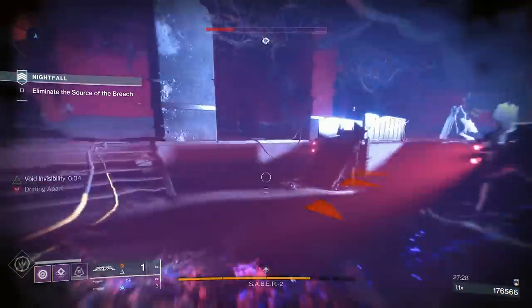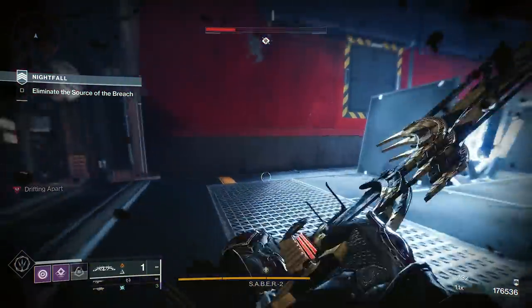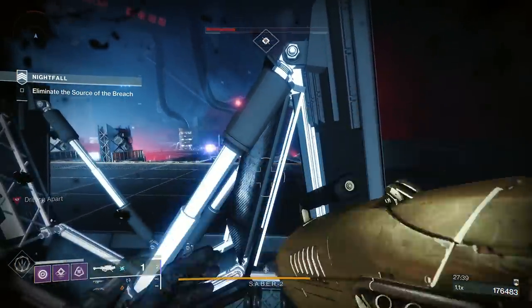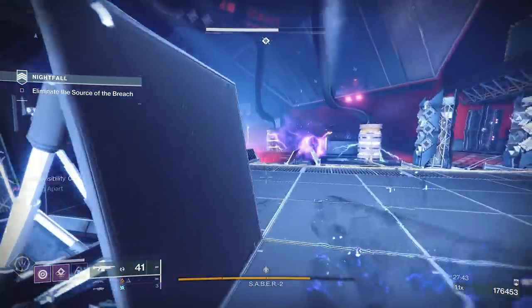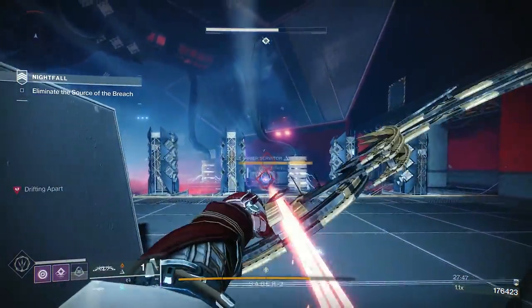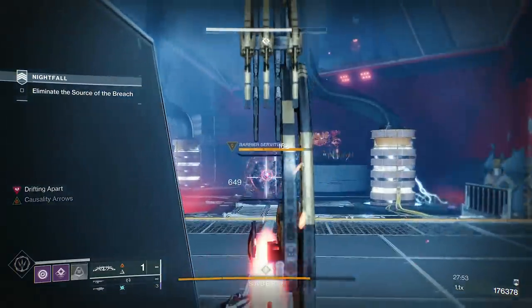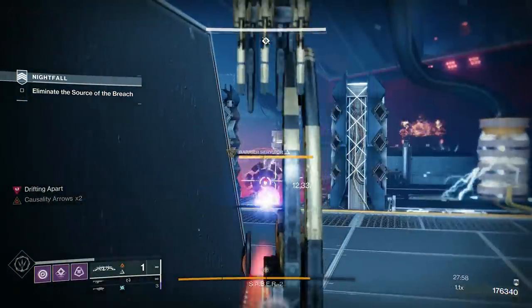Never run between those little pillars that are popping up and down because they shoot out lightning — electricity, which is Arc. That gives you an idea, Acute Burn or not, how good the resist mods are this season.